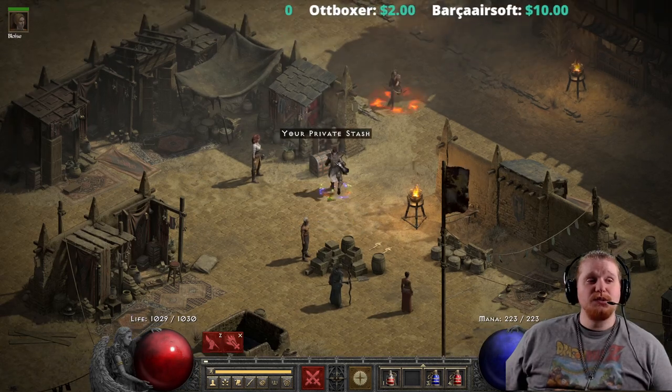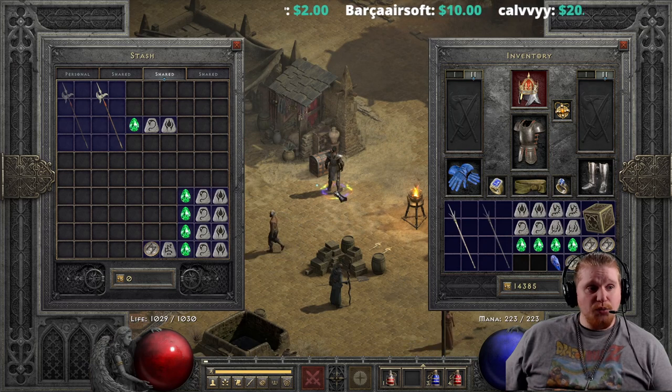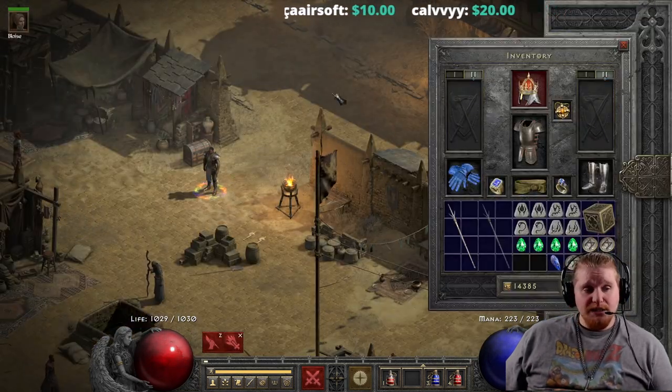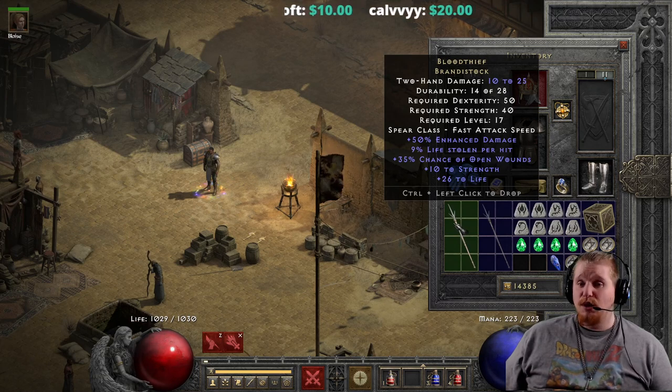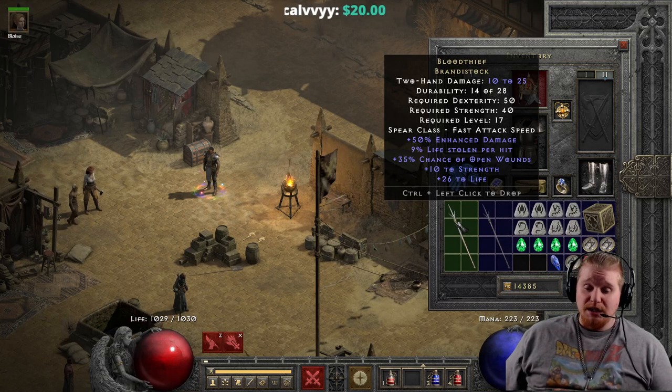Hello guys and gals, welcome to another episode of Unique Items. Today we are going to be looking at a pretty cool little low-level unique which is great for low-level mercs, and that is known as the Blood Thief Brandistock. The reason why the Blood Thief Brandistock is so good for low-level mercs is a combination of effects, and as we go over it I'm sure you'll see.